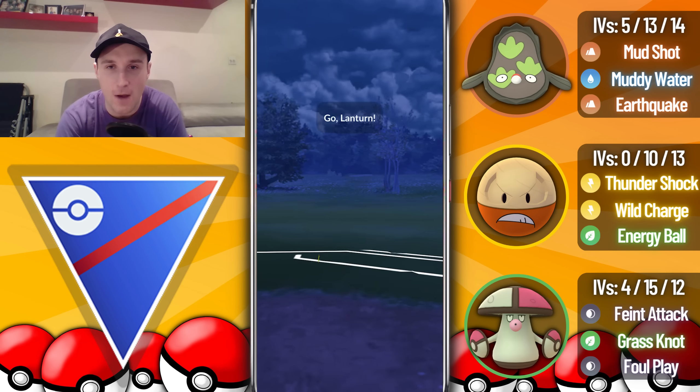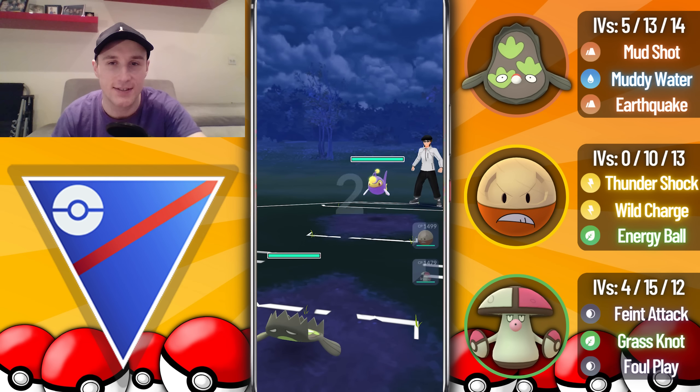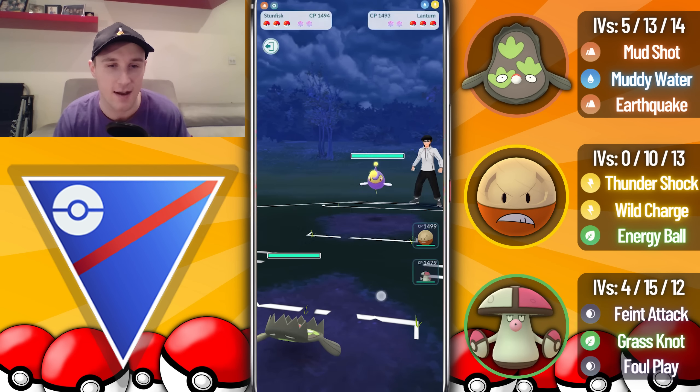Going into the first battle we lead into a Lanturn, so this is pretty good for the entire team. We're going to swap out after five Sparks and try to catch the Surf — we catch it perfectly and do resist that. They come in with a Registeel and I'm going to overfarm here. They go for the Zap Cannon, which is double resisted, so great call by me.